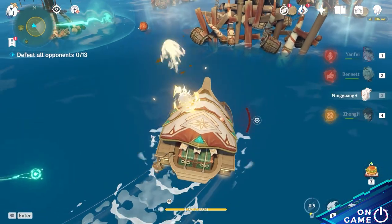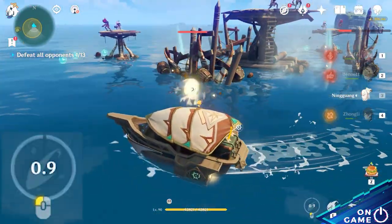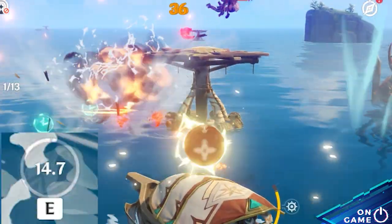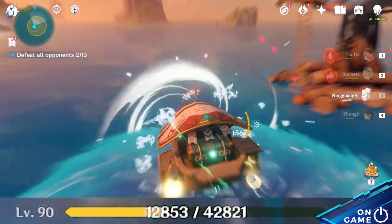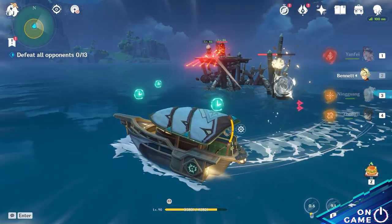Use the Waverider weapons to destroy small towers and barricades. Your normal attack will shoot a projectile with a 1-second cooldown, and your elemental skill will lob an explosive barrel with a 15-second cooldown. Be careful of the whirlpools around you, as they can heavily damage your Waverider. The monsters are also fighting back.